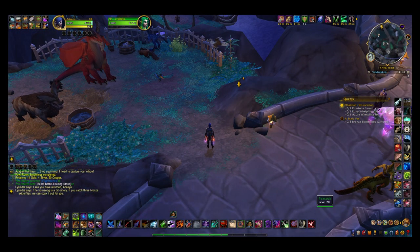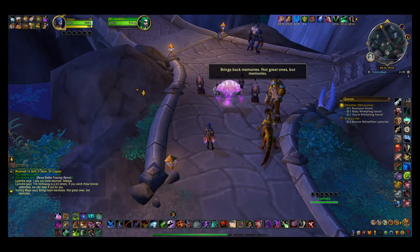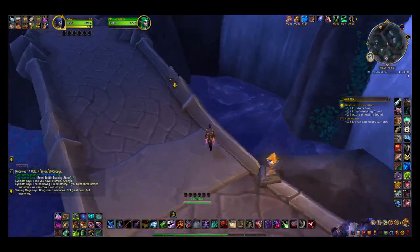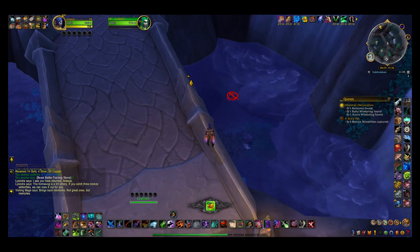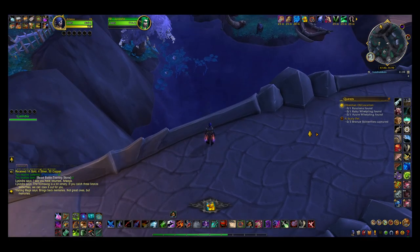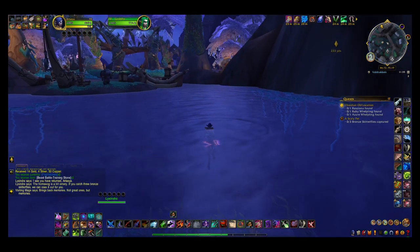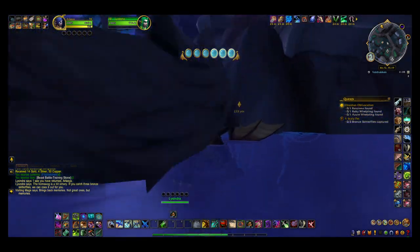Where am I supposed to find them? Toss toy duck. I don't really know if this is supposed to be a thing or not. Apparently that's not what you do. Apparently jumping off the bridge is not what you do.